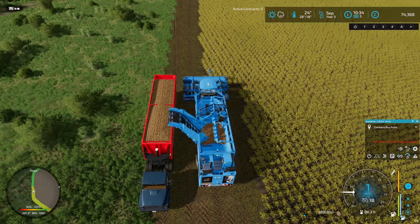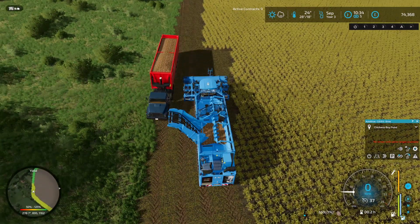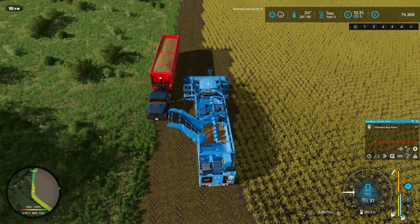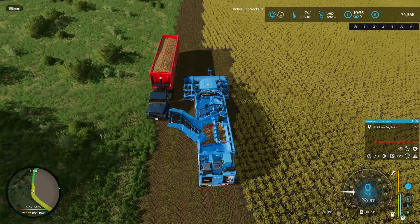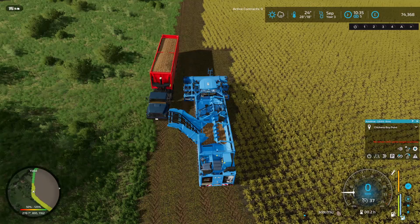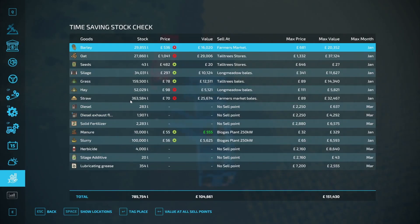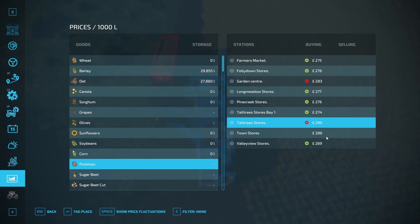Well, I said I'd see you when we'd got a full trailer load. I didn't realise that one harvester load would fill the trailer, which means we've got our work cut out for us big time. Where is the best sell point? Let's have a quick look. We've got 290 — but I have a feeling that's going to be quite a trek.